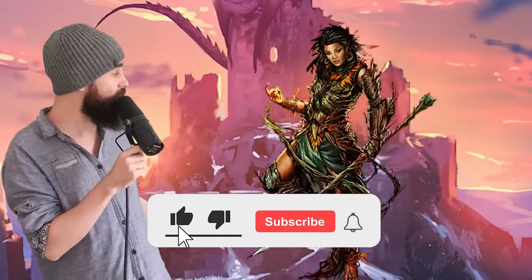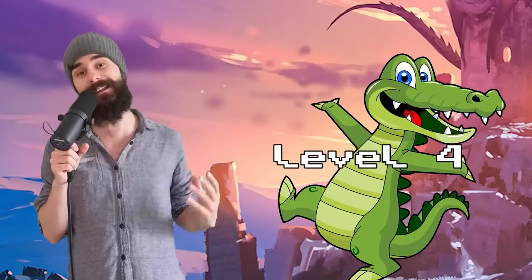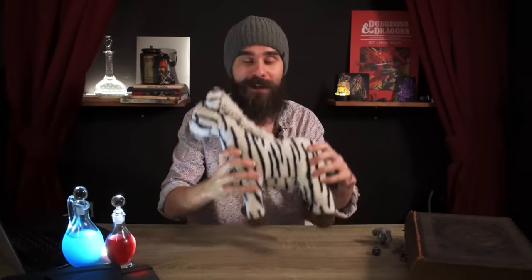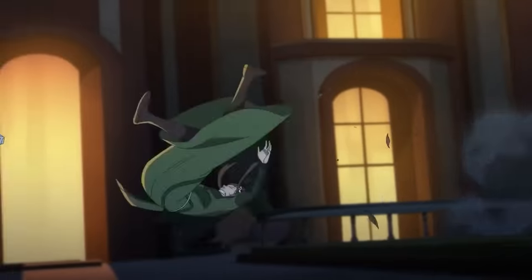As an action, you transform into a beast of a CR equal to 1/8th your level that doesn't have a fly speed or a swim speed. You unlock swimming at level 4 and flying at level 8. The Wild Shape feature is awesome — it's cool and really powerful. But most players don't make the most of their forms.